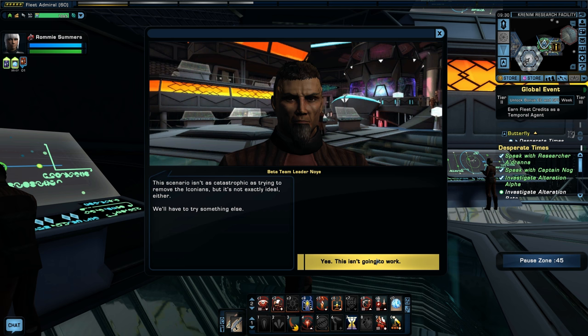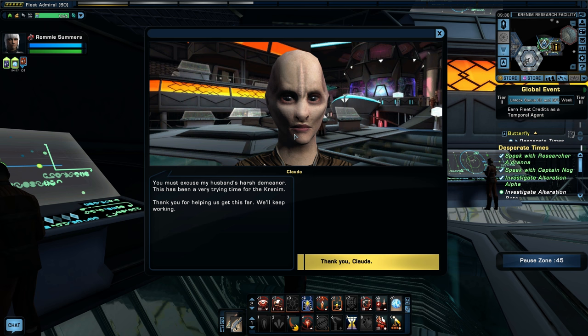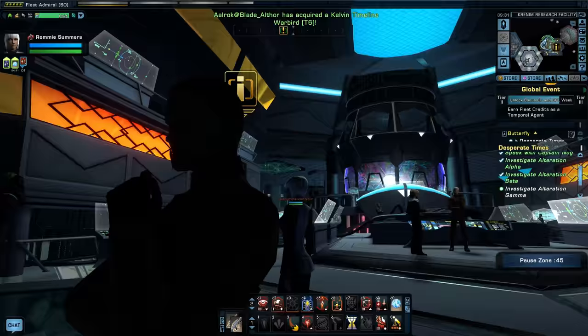You must excuse my husband's harsh demeanor. There you go — husband! This has been a very trying time for the Krenim. Thank you for helping us get this far; we'll keep working. Clawda is a Teutarian and the wife of Noi — very interesting information to keep in mind because things are going to happen. Noi says: trust my wife to be the voice of reason. Perhaps I was too hard on you. I just want to be able to fix all of this. We can't turn back time, but we can change it. Please speak to Gamma Team — Captain Nog thinks very highly of their plan.